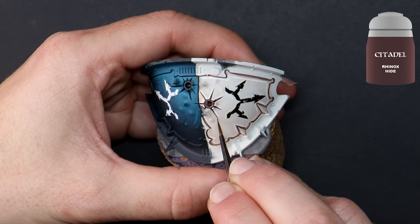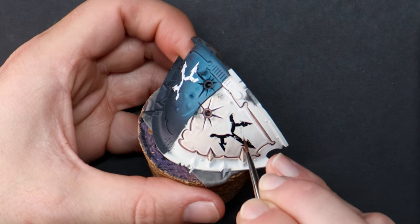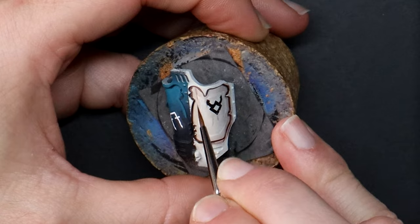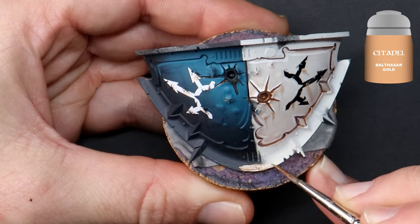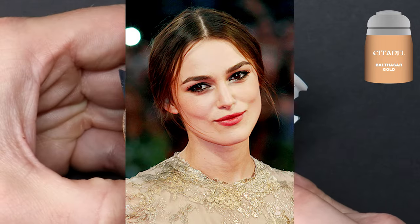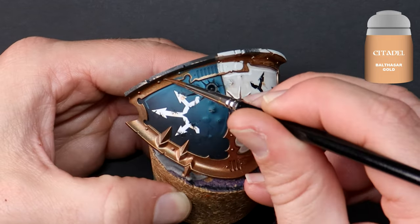Thinning down browns and oranges is a nice and effective way of creating streaking grime on the panels. If the armour is chipped and rusting, and this is an environment where it has rained, this creates streaking down the panels. There is so much armour trim on these models because, well, they're very knightly. My advice here is to settle in, take your time, and have your favourite music or a movie on in the background.